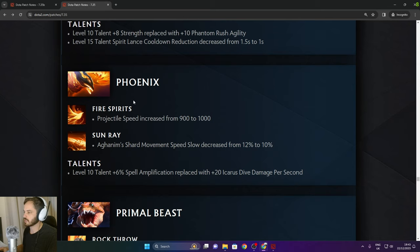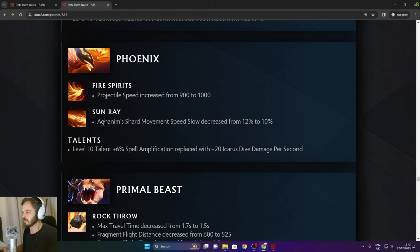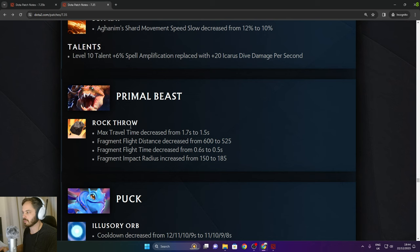Phoenix: Fire Spirits projectile speed increased from 900 to 1000. Sunray Aghanim Shard movement speed slow decreased from 12% to 10%. Level 10 spell amp replaced with 20 Icarus Dive damage per second — a pretty big nerf.